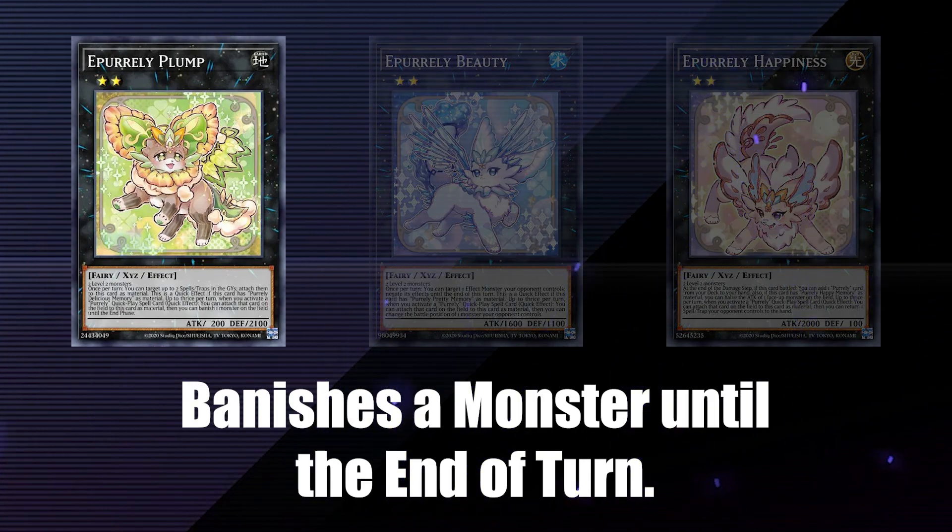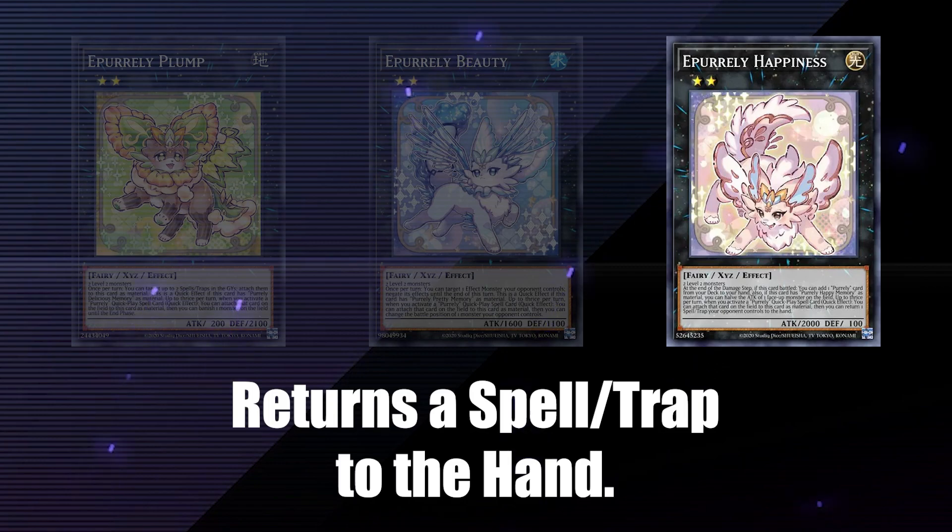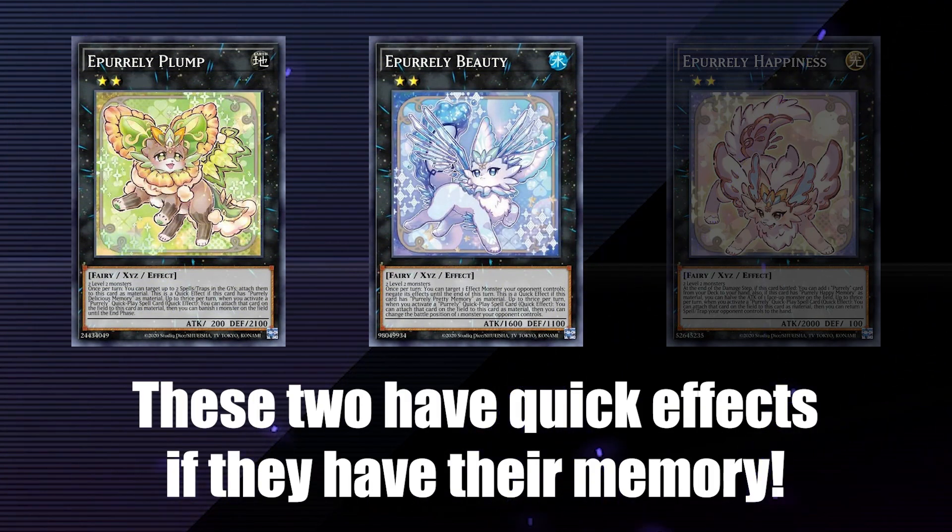Plump banishes a monster until the end of turn. Beauty changes battle positions. Happiness returns spells or traps to the hand. Plump and Beauty have a unique effect as well that can become a quick effect if their associated memory is attached to them.